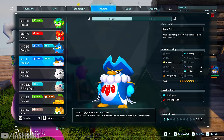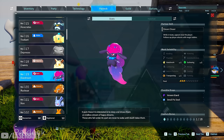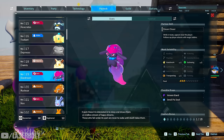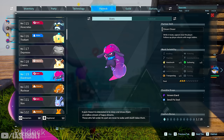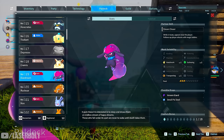Another one I feel is really good is Daedream. I like him a lot — he's not primarily a base worker. His main value is being able to carry him with you as an additional pal, like an extra buddy alongside you. You'll find him early in the game. So not only do you have the pal you throw with your sphere, you have this additional sidekick carrying around with you.